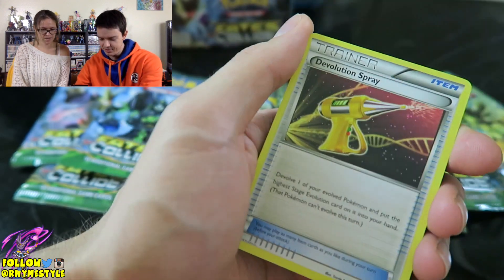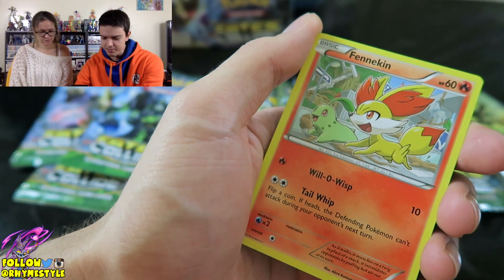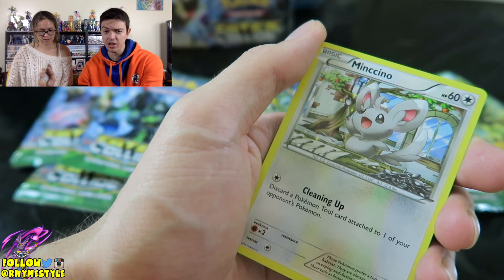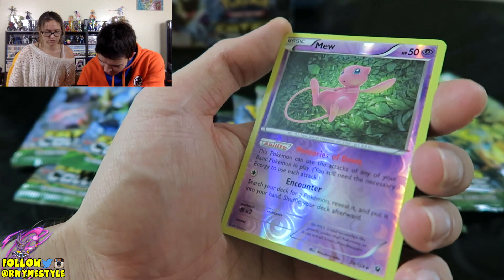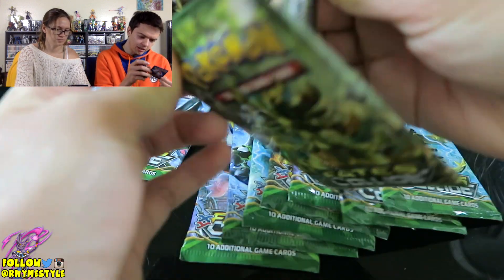Look at this Wormadan — Wormadan Evolution Spray. Oh, look at this pretty Alakazam. It's a really pretty Alakazam. Jigglypuff, Fennekin, Snivy. Have we ever opened a booster box of this before? I don't think we have. I think we only got a regular pack. Reverse holo Mew! That's really cool. And then Mr. Mime, non-holo rare. I like this Mew — it's pretty.